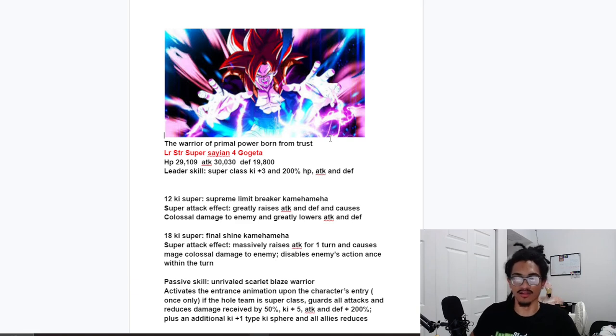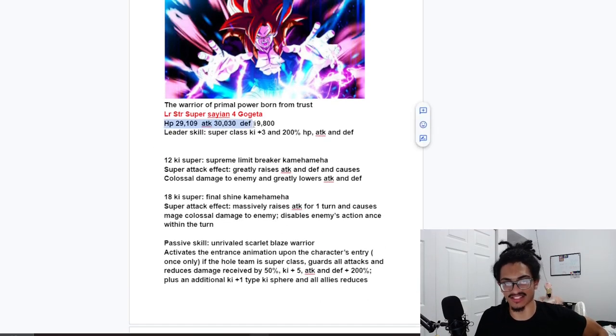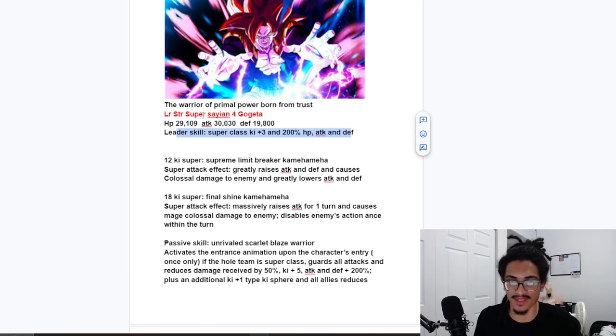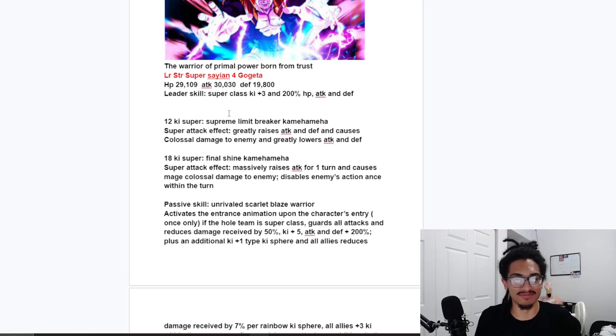The card is titled 'Warrior of Primal Power Born from Trust,' LR Super Saiyan 4 Gogeta, and he's SDR. His stats are stupidly high, so beware — this is going to be one of those really broken custom cards. His leader skill is a 3-ki and 200% stats to Super Class. Simple, sweet, amazing. His attack stat is at 30k and his defense is just under 20k.